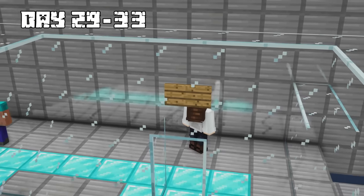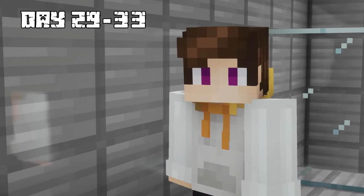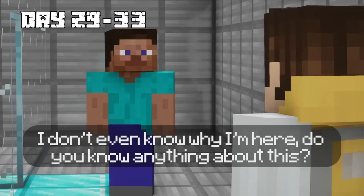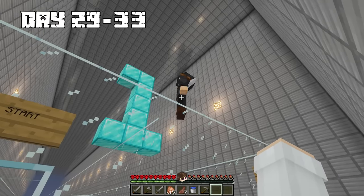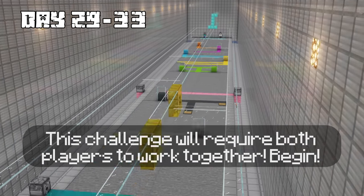For days 29 through 33, I woke up in a new area and noticed Steve was right next to me. What are you doing here? I have no idea. Just then, the Puppet Master showed up and explained our next race against each other. This challenge will require both players to work together — begin. We started helping each other by jumping on colorful blocks to make our way through the area.